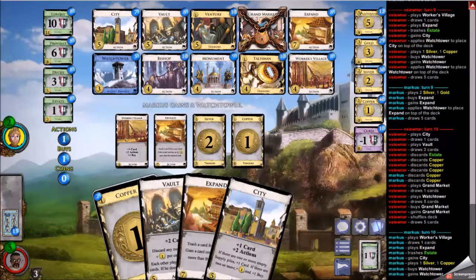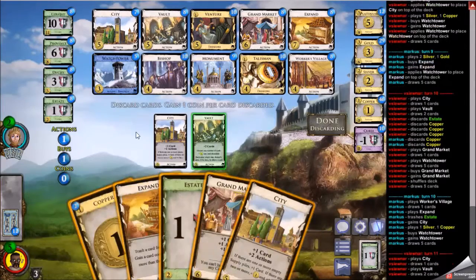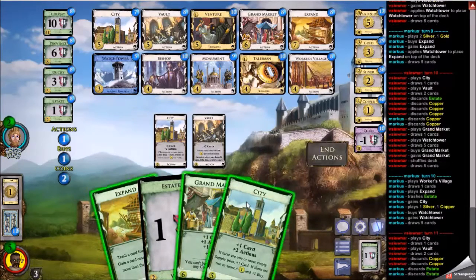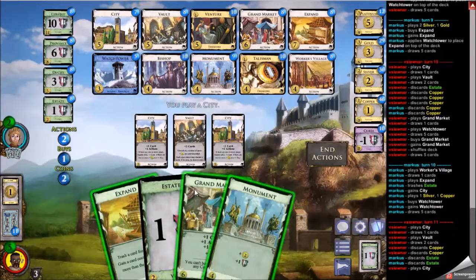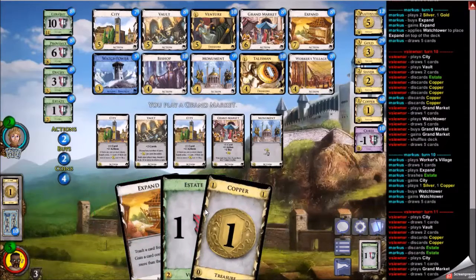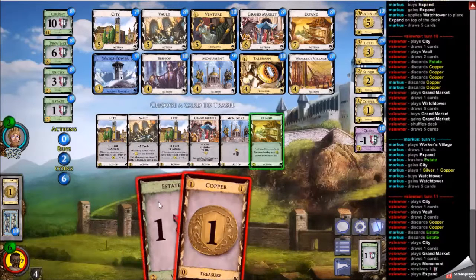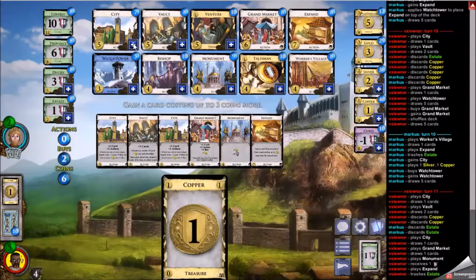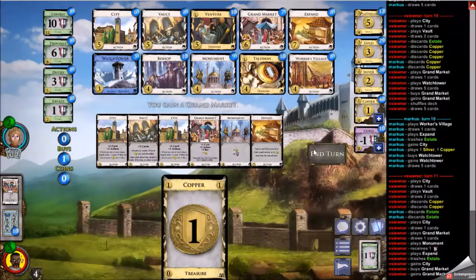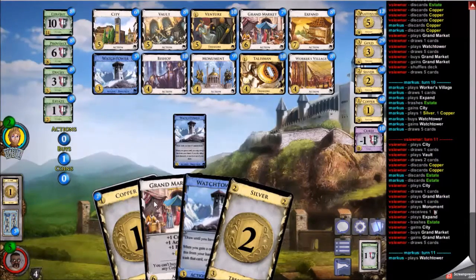My opponent goes for an Estate now — trashing an Estate with City — so maybe he wants in on those finally. I have to hold back this Estate for the Expand to trash it. This is another reason for the Vault: it's two cards, not the greatest card draw in the world, but it'll still increase your hand size in this little engine. The Watchtower is a lot better for card draw and is extremely good in combination with the Vault. Here the Vault cycles me a bit and I'm able to pick up a City and a Grand Market — excellent. I'm very happy with that.